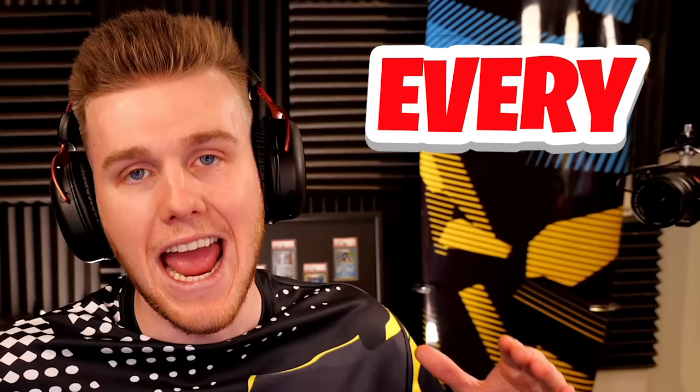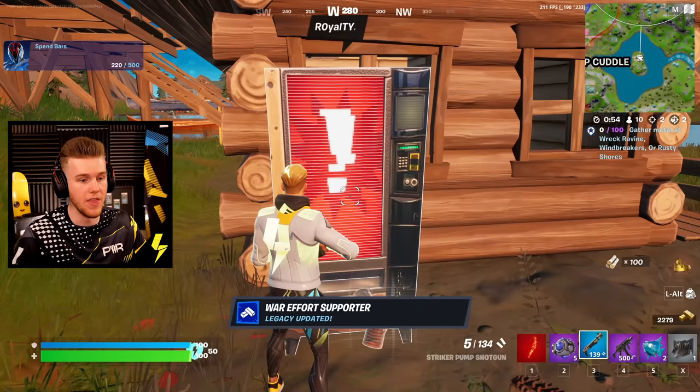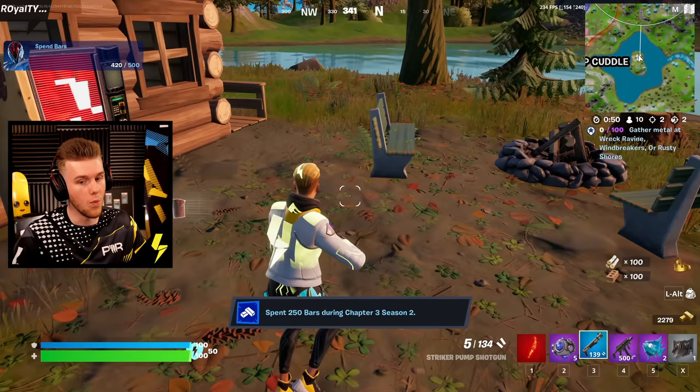Today we're busting every Season 2 myth in Fortnite. Can you receive materials from the random vending machine? I've heard you can still get mats from these things even when you can't build. So let's get some right here — I got two of them: 100 brick, 100 wood. We've got materials, but unfortunately you just can't do anything with them.